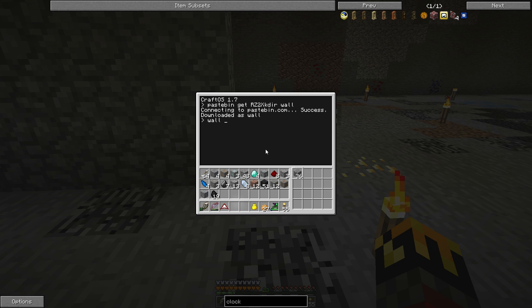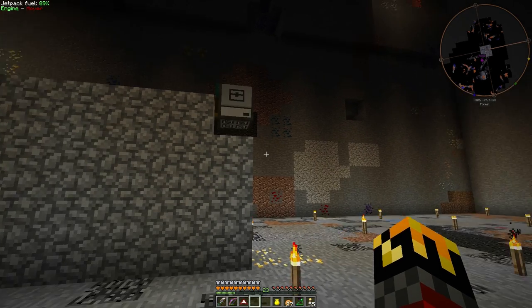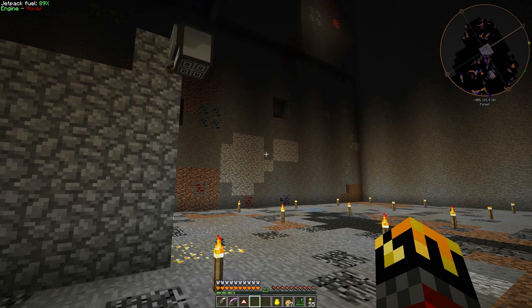To use the program, call it with 'wall', then tell it the dimensions of the wall using width first and then height — just like in math. So for a wall nine wide by five tall, then tell it which direction to build. Since we built one to the left before, let's build one to the right. And then it will go off and build its wall.